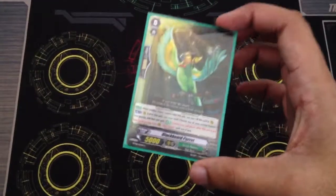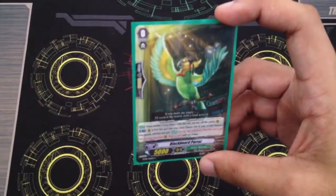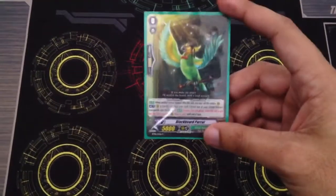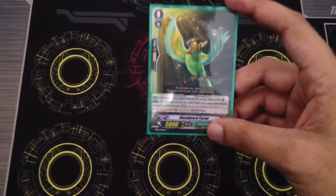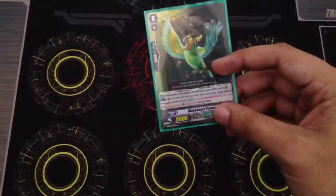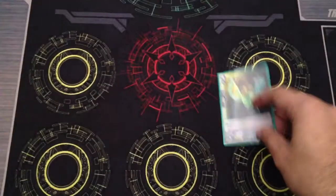So, starting Vanguard: I start off with Blackboard Parrot. His skill is you can put him into soul, and then you give another unit the ability that if it's retired at the end phase you draw a card. In my opinion, this is one of three perfectly viable starting vanguards you can run.